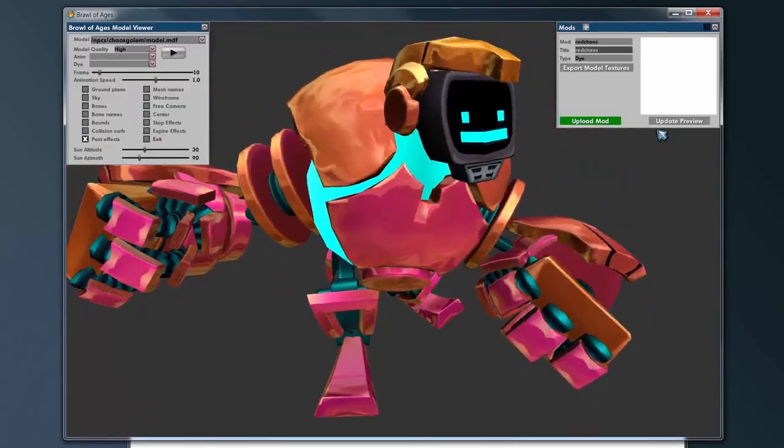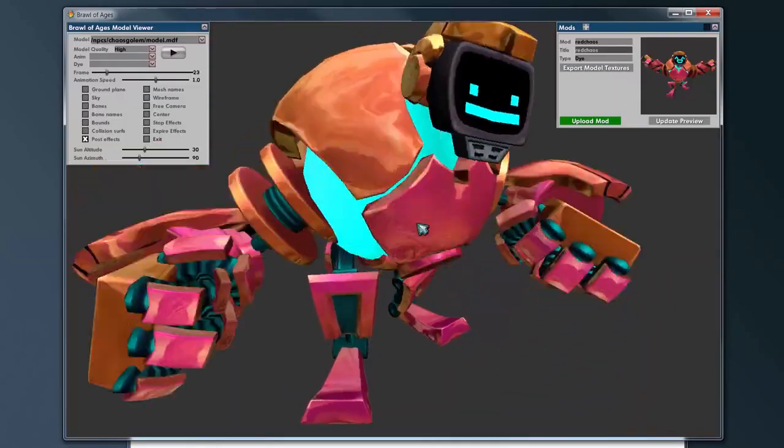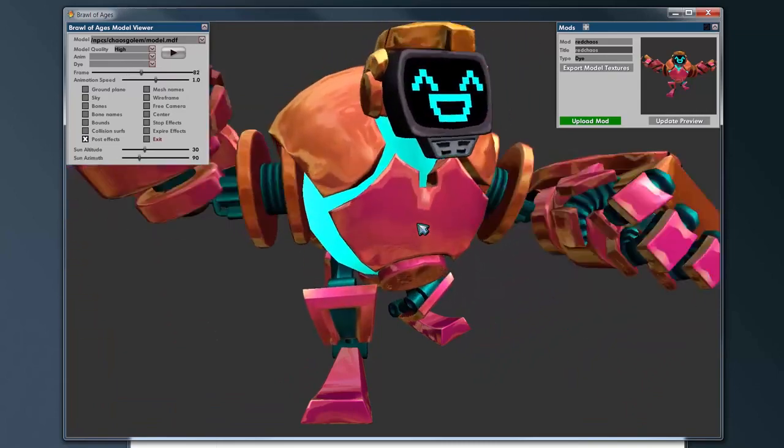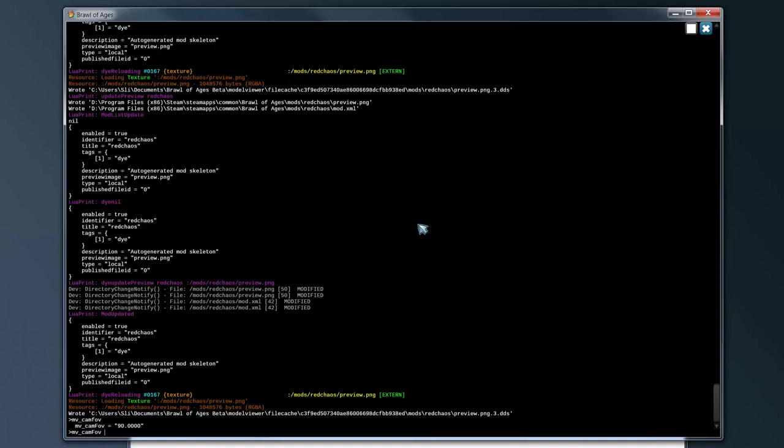Next thing we need to do is create a preview. Sometimes you've got to hit this button twice to get it to work the first time. Updating the preview is going to take a screenshot of the model viewer. If you remember in the model viewer tutorial, I mentioned there are a few hidden commands. One of the commands is MVCAMFOV — that's going to change the field of view.